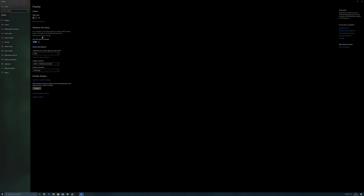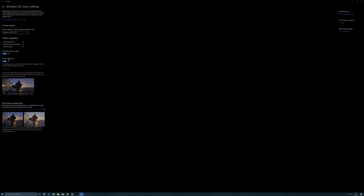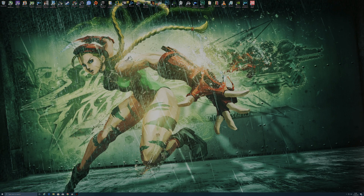It's also worth going into the setting itself by clicking Windows HD Color Settings and making sure you've got Stream HDR Video enabled as well. This has no bearing on the game, but if you want to watch YouTube videos with HDR or other HDR content on your PC, it's good to have this selected. There's also a little SDR content appearance slider which gives you a brightness control — sometimes when you enable HDR, your PC can look dull with standard dynamic range content, so this gives you a bit more control.